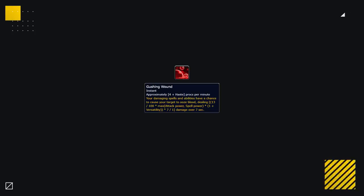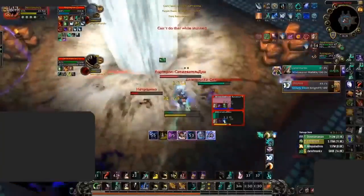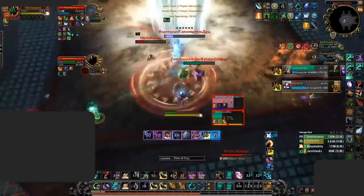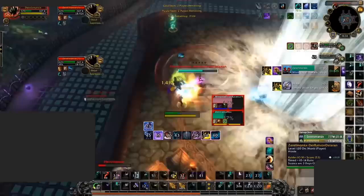First up, and without a doubt the strongest corruption for all classes in the game right now, we've got Gushing Wounds — an easy spot for our S tier. Gushing Wounds is a damage dealing corruption that can be used by every spec. Essentially it applies a bleed to a target that deals damage over 7 seconds. This has a very high proc chance which scales with haste, and the DoT applied is physical and can critically strike. This is especially good on DoT classes as it can easily be applied to multiple targets at once. Bear in mind this corruption scales with item level, so you ideally want it on a high level piece.